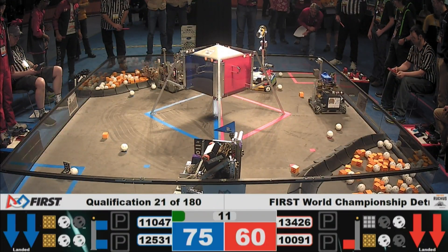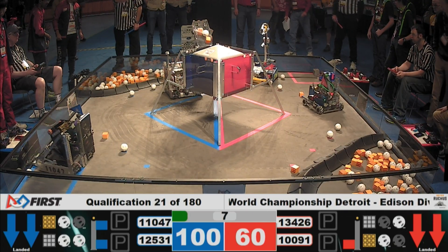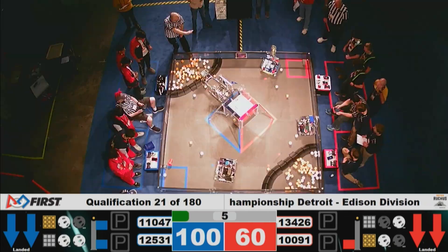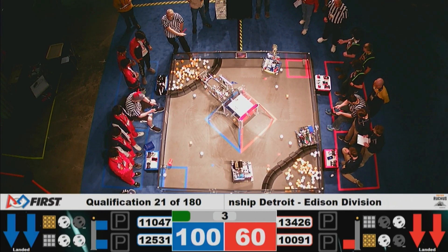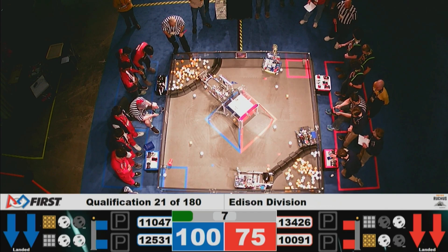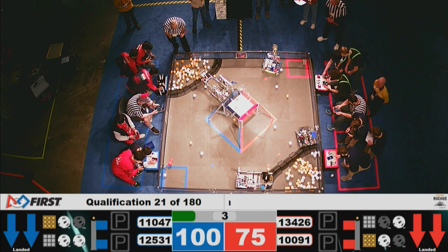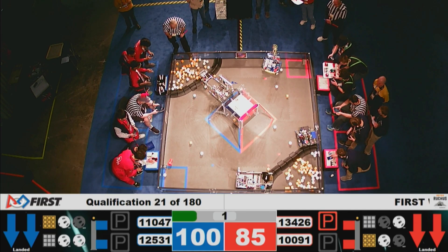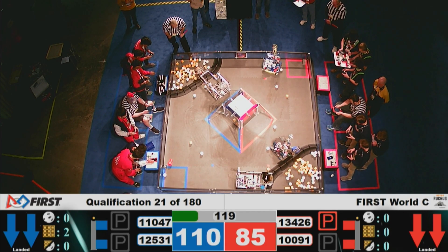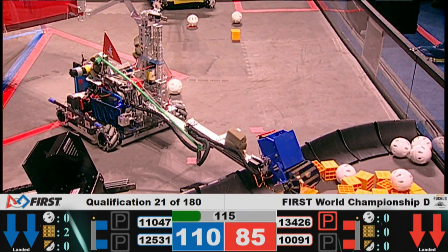Team marker for the Red Alliance, team 10-091. We have, looks like, two team markers for the Blue Alliance. One silver mineral will be placed by the Blue Alliance, team 12-531. Pick up your controllers. Three, two, one.